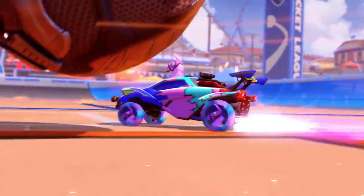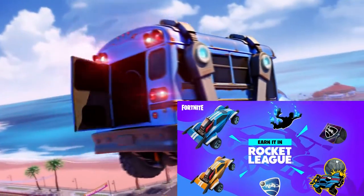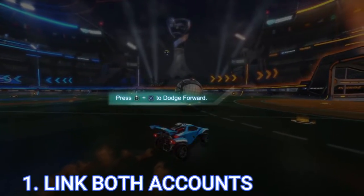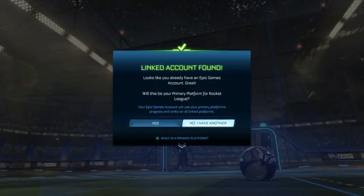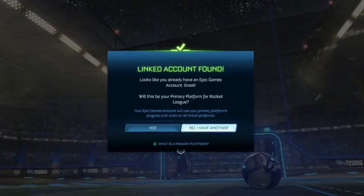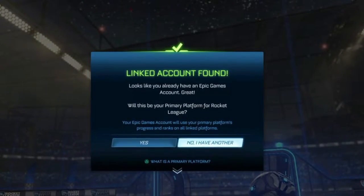In this video, I'm gonna show you how to get all of these rewards from the Rocket League and Fortnite Lama Rama event. Step one is basically linking your Fortnite account with your Rocket League account. Once you log into Rocket League, the game will automatically detect your logged-in Epic account and link both your Fortnite and Rocket League accounts.